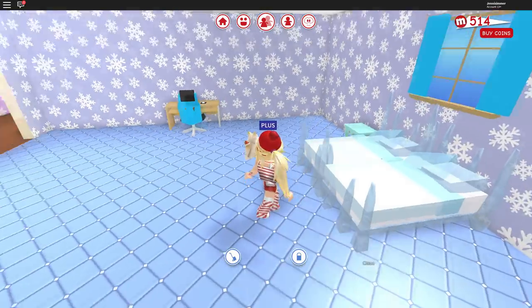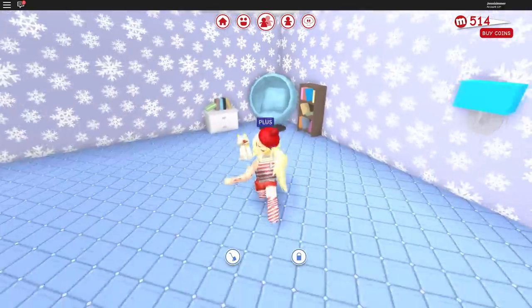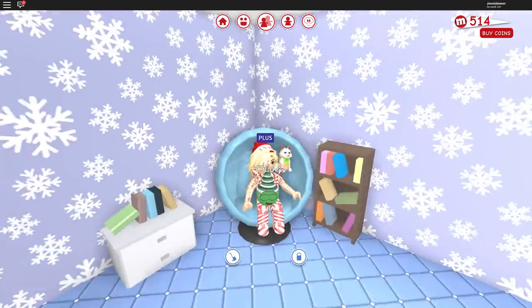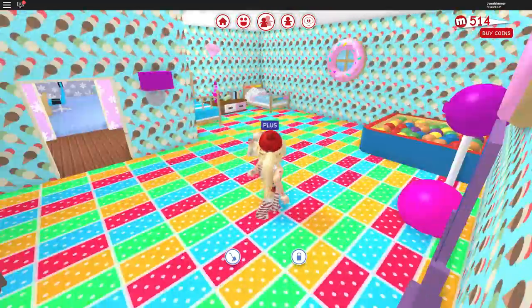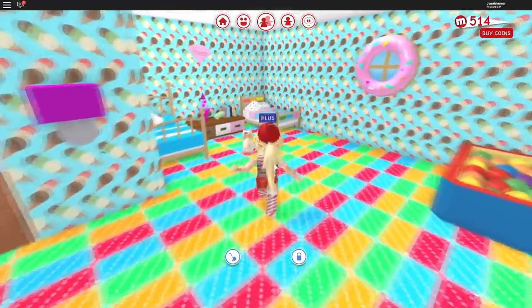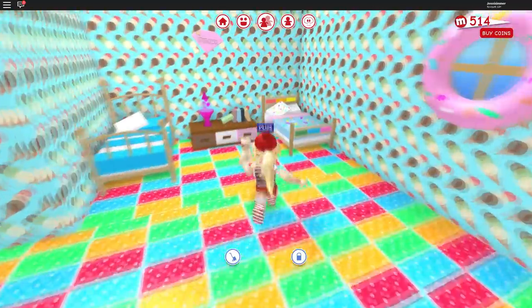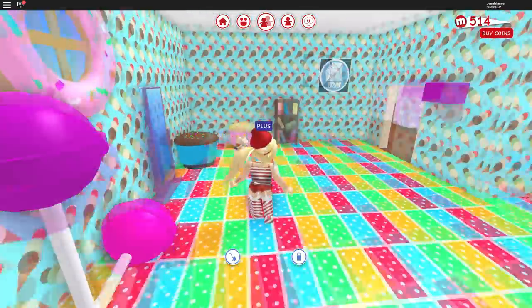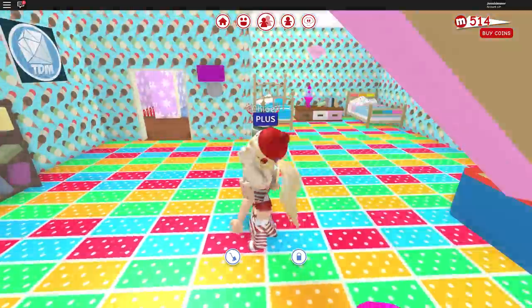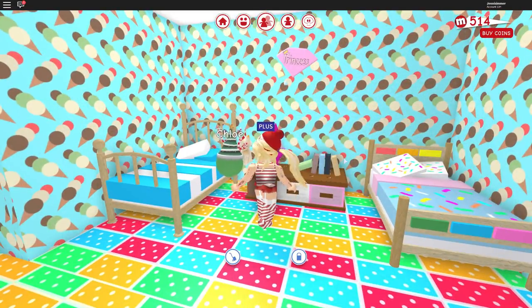Here is my bedroom — very icy blue colors going on. I love that bed; someone suggested I put two of the ice beds together to make one, and I loved that suggestion, so that's what I did. I have my little reading corner over here. And then here is my girls' slash guest room — if I adopt a kid in the game or also just my candy room. I didn't go with the Christmas theme in here, I'm just keeping to the candy theme.